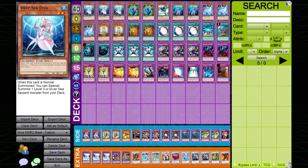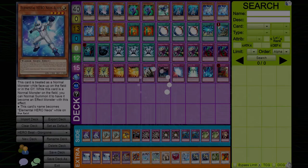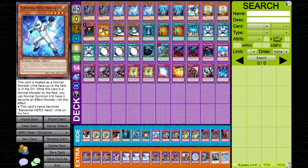Hero Beat decks are the core of fundamental Yu-Gi-Oh! Their game plan to out-resource their opponent is simple yet very effective, especially in the hands of a good player. Hero Beat decks play a wide margin of trap cards and often protect them with cards such as Solemn Judgment, Dark Bribe, and Starlight Road. Although Hero Beat is very consistent, it is not without its weaknesses.